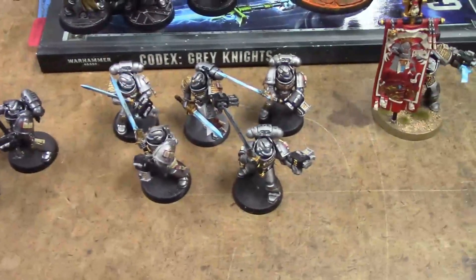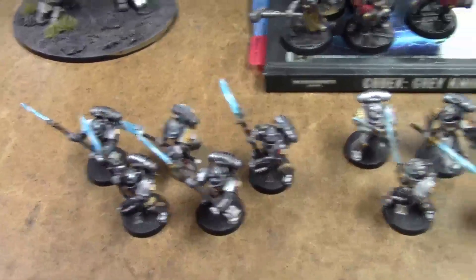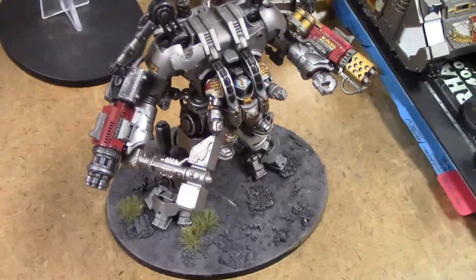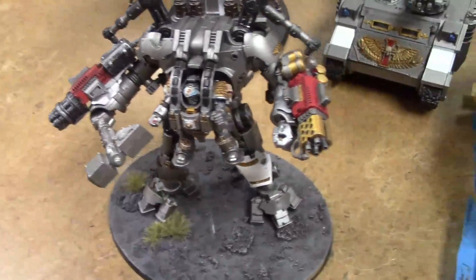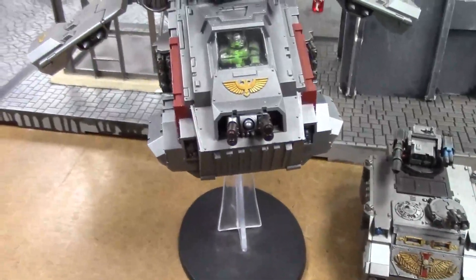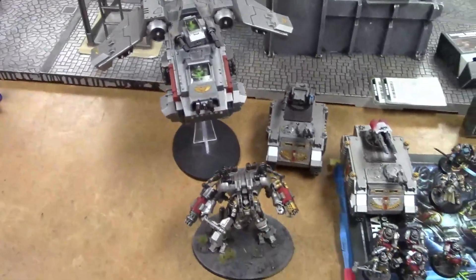Up front are two Strike Squads — one packing standard swords and the other with Halberds for heavy and light infantry respectively. The Nemesis Dreadknight is stock, not a master — with a Gatling Silencer for long range, the Hammer, and an Incinerator for close to mid-range. The Storm Raven has Twin Las, Twin Melta, Storm Eagle Rockets under each wing, Hurricane Bolters, and door-mounted weapons.